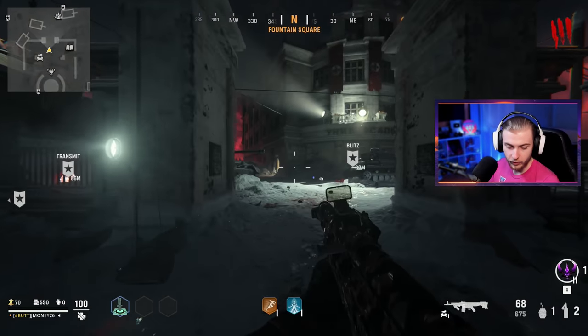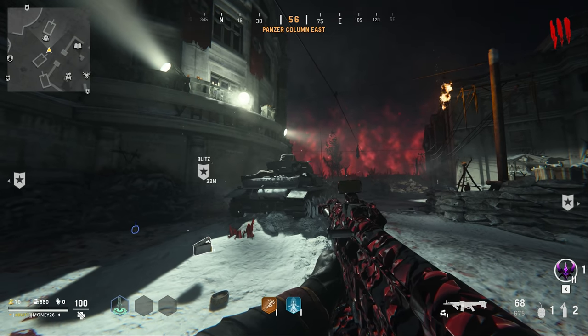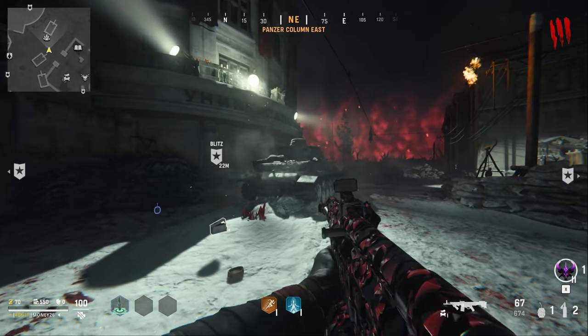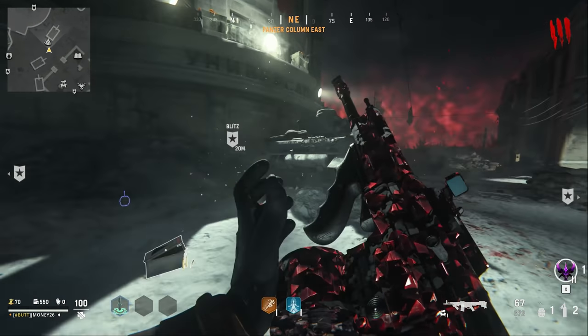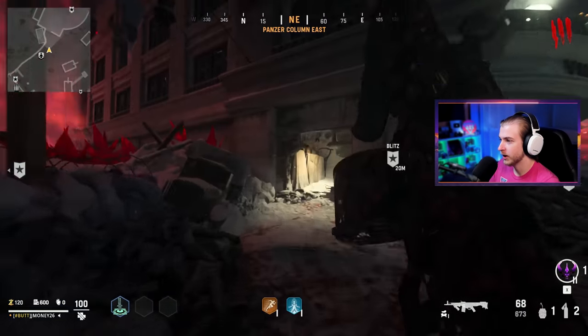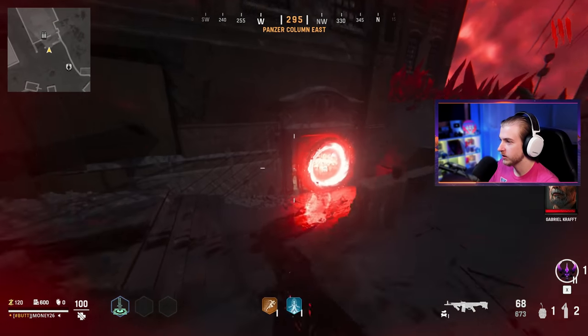We finally have one — take a look. There's no inspect animation in this game. This looks nice — this is what Dark Aether should look like, I feel like. The pack-a-punch camos are gonna look better than the zombie camos overall. They're doing pretty well on pack-a-punch camos so far. We have another Blitz event we can do, and I want to open up these stairs, so let's hop in.